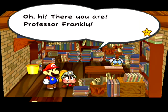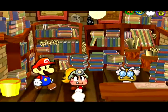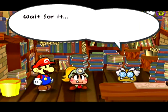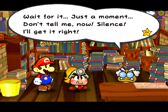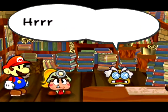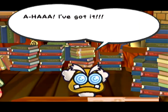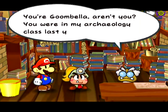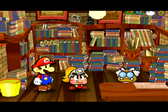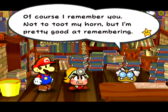Professor Frankly appears! 'Who's there? Who wants me? Ah yes, you. I've seen your face before...' He takes a moment: 'It's not Goombryo, not Eliza Goom... You're Goombella, aren't you? You were in my archaeology class last year.' 'Yes sir, that's me — I'm Goombella, a junior at U-Goom. Go Goombas!' He says she sticks out as an exceptional student. And the guy behind you? That's Mario, the famous one.